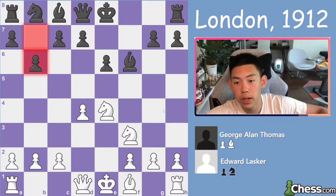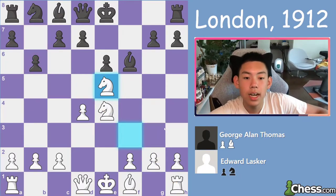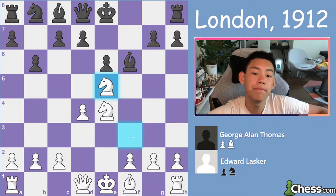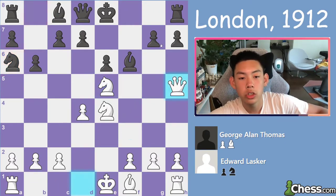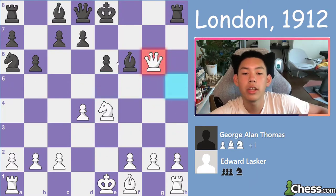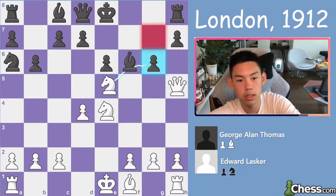And now b6, trying to develop the light-squared bishop on this very, very strong diagonal. And now we have knight e5 trying to set up a tactic — see if you can find it. It's with the queen: queen h5 check. Because if black gives the turnover, check here, takes, takes here, you're simply winning this bishop. Black will be under severe pressure from these two pieces and in danger of being checkmated. So that's not good.